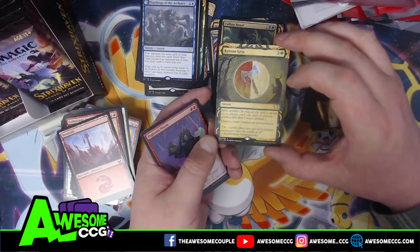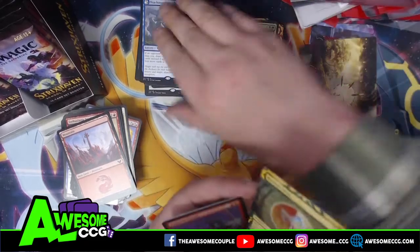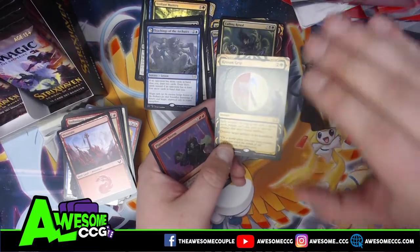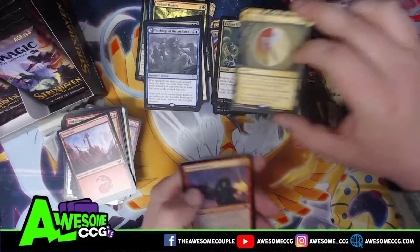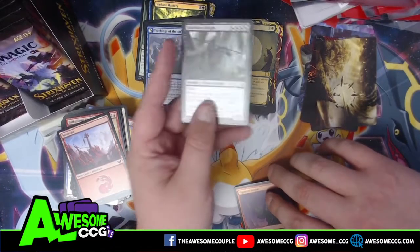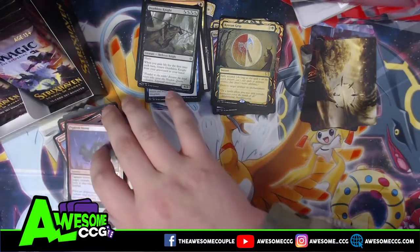Croswindgrip — this is another card with split second. Once you cast it the stack ends right there. Then we got Pigment and another list card from Throne of Eldraine. I didn't know they made list cards from Throne of Eldraine already.